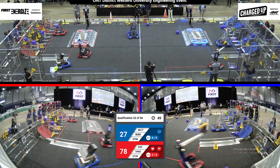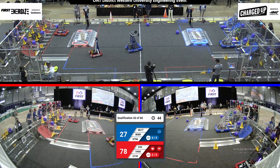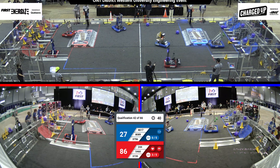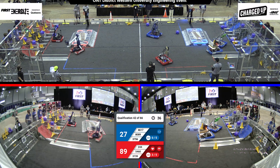Over on the red alliance, team 244 dropping a cone — let's see if they can get it in — and they've got it! Over on the blue alliance, team 4617 pushing a cone into the lower row.